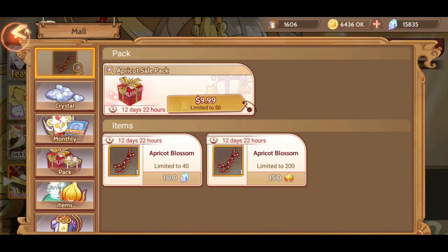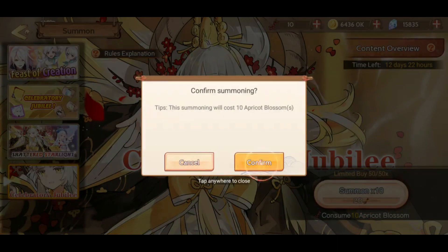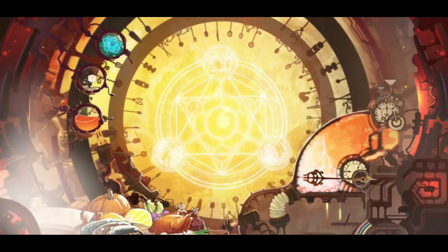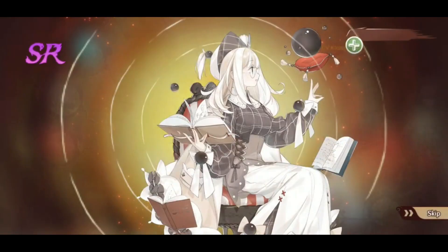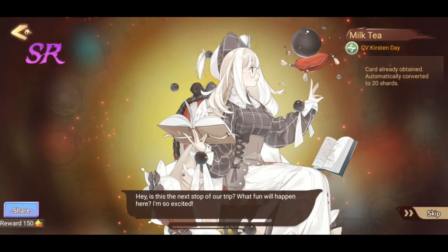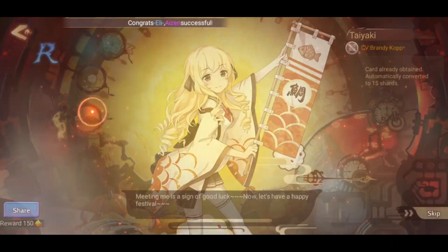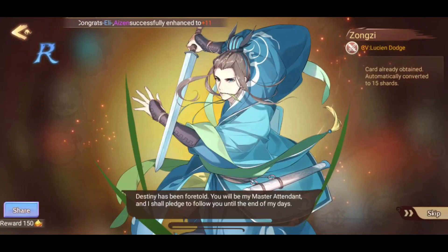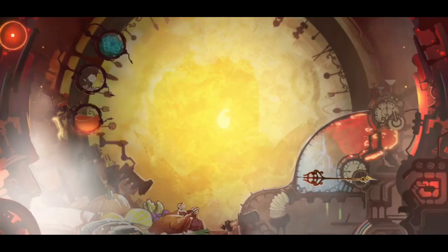Wow, just 10,000 crystals just like that. Let's begin. We got 10 summons. No UR - there was no fire there. So there is Milk Tea, Pineapple Bun. Got a couple SRs there already, which is pretty cool. And another SR - that's three SRs.